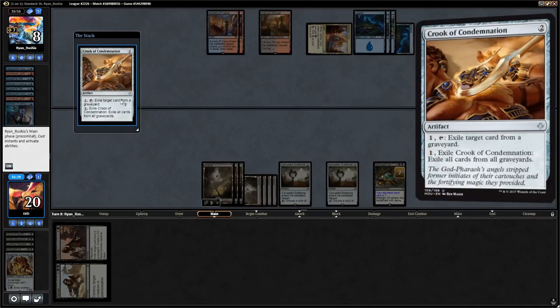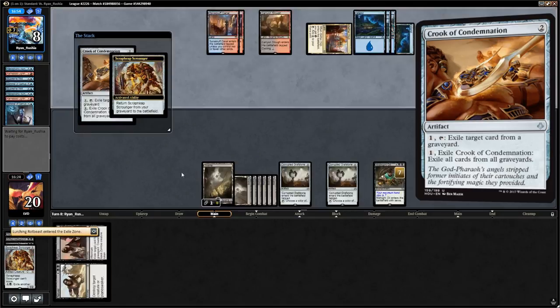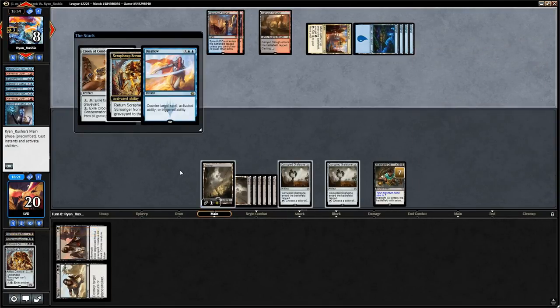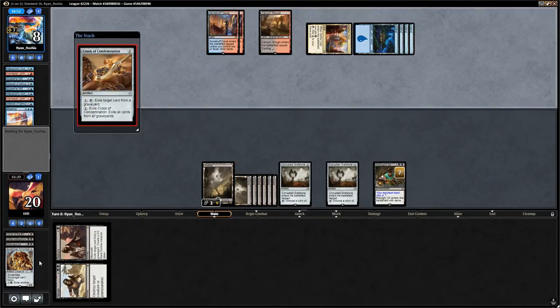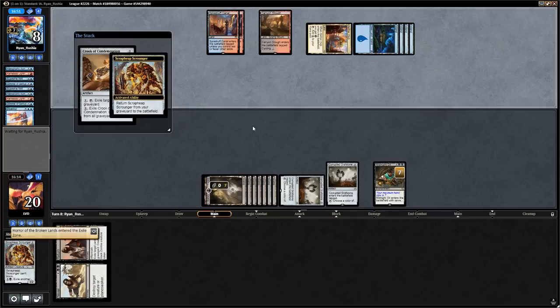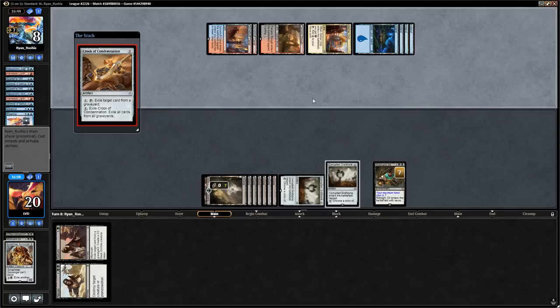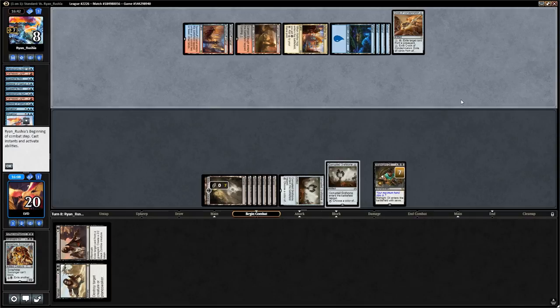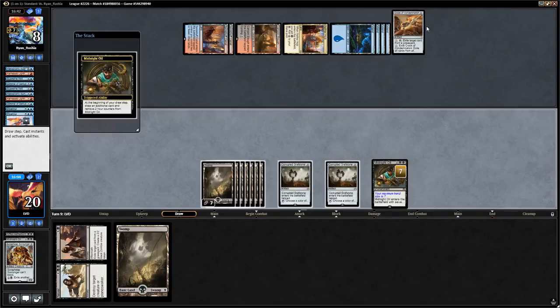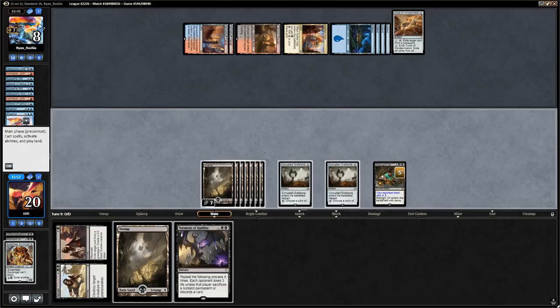Opponent plays Crook of Condemnation — in response we want to return our Scrap Heap. That gets Disallowed. We just do it again, exiling the Horror. That also gets Disallowed. Now they can't actually pay mana to exile anything. We can't return the Scrap Heap end of turn but can return it before the opponent uses their Crook. We find a Torment of Hailfire — opponent has 3 cards in hand and we can cast it for X equals 8. That should be game.